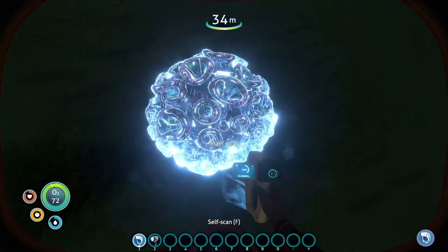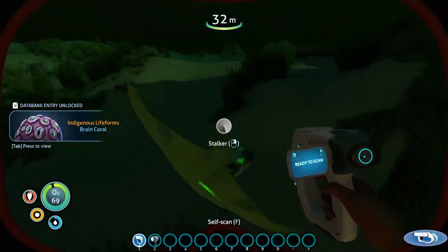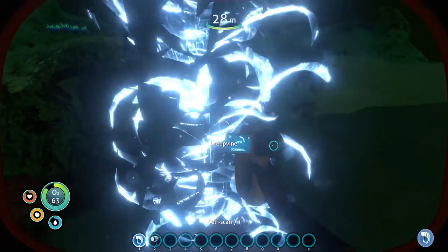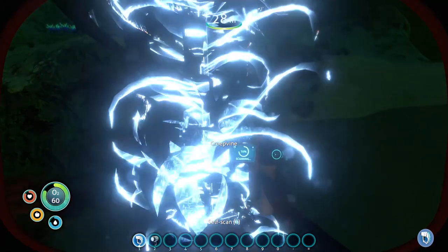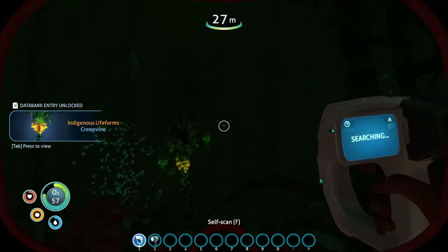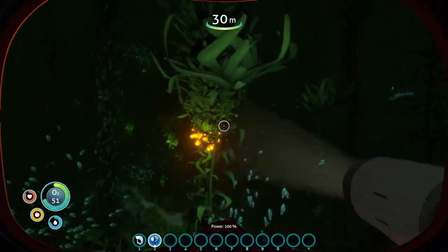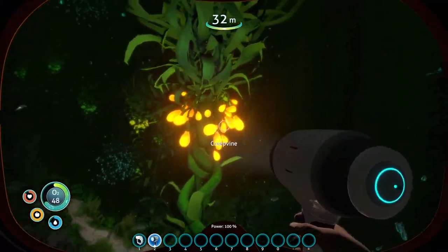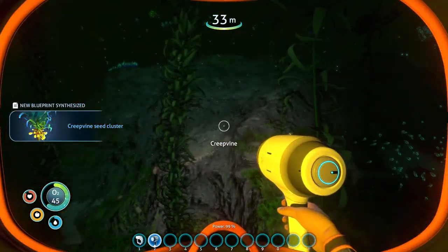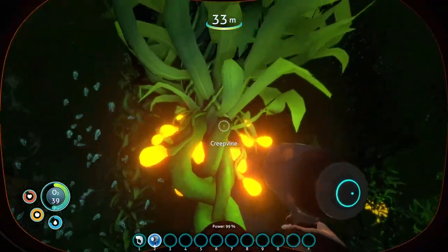Let's go ahead and scan this guy here. We need Creepvine - but we need the little yellow clusters, which is what we're looking for. There it is right there. It's really easy to find at night time, but it does get pretty dark down here. This game, like I said, is one of the scariest games I've played - at least for me, because we're afraid of the underwater. Let's grab some of these. I think they're huge in your inventory, so you can't grab too many. We'll grab four of them and let's scan them.